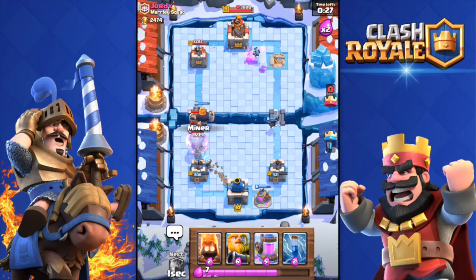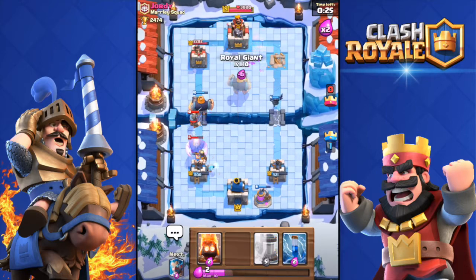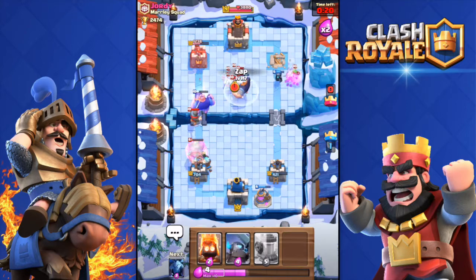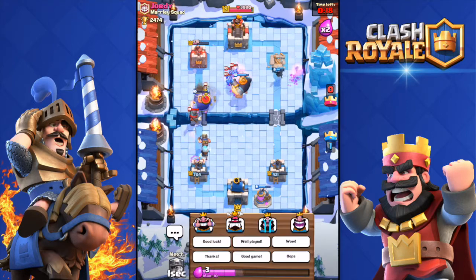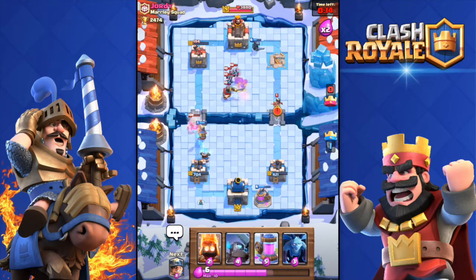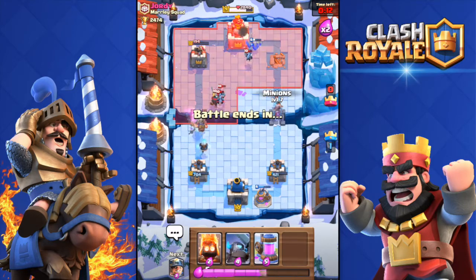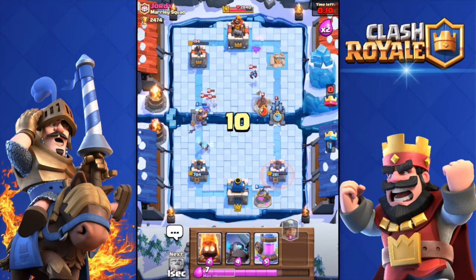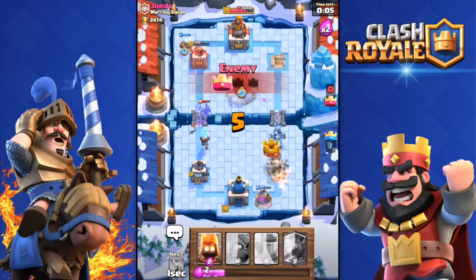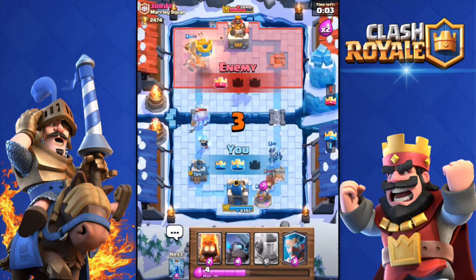I'm going to throw the Miner there. Double Royal Giant action over there - holy crap, I'm really sorry about that. I feel bad because I did have a double Royal Giant going. I don't think it's going to be enough to take his second tower down. Let's see - he did get my tower.